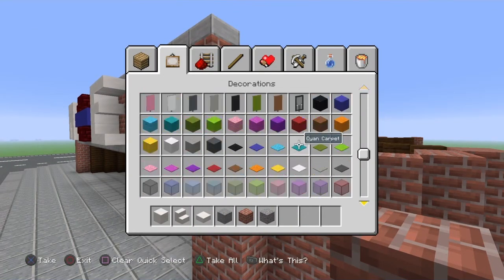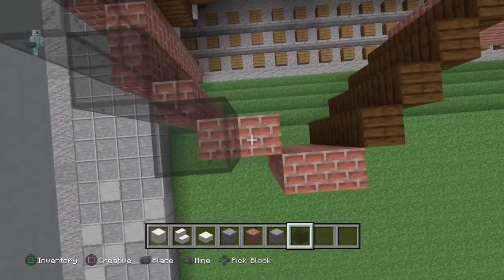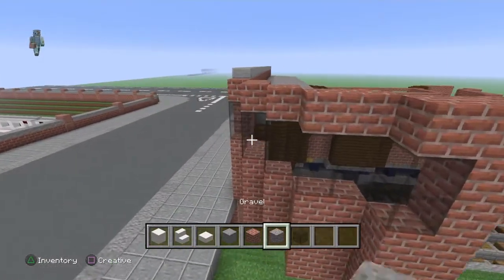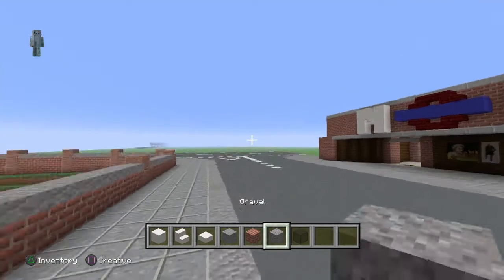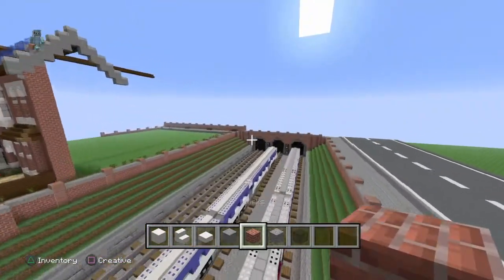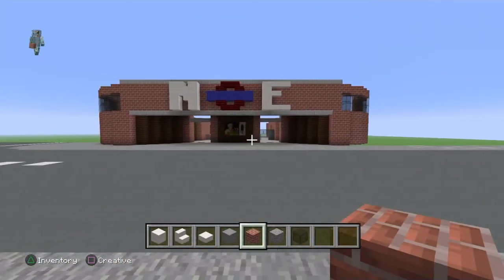I'm going to have windows across the side here - we'll do like two levels of glass, and then bricks. That looks decent. Do the same over here - perfect, perfect, perfect. I need to put the roof on, that would help for the brick layer. Looking good.